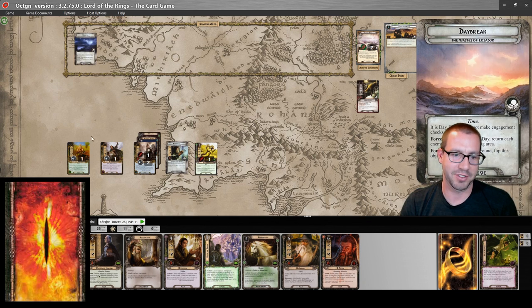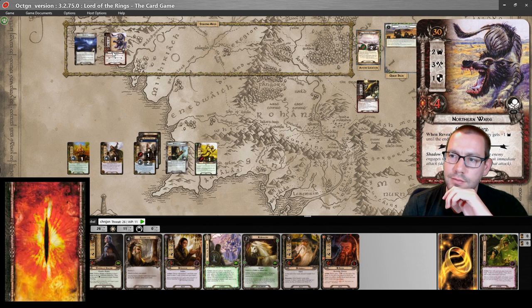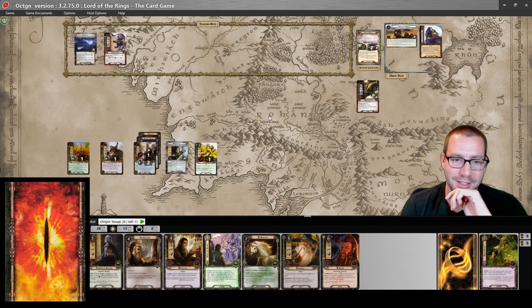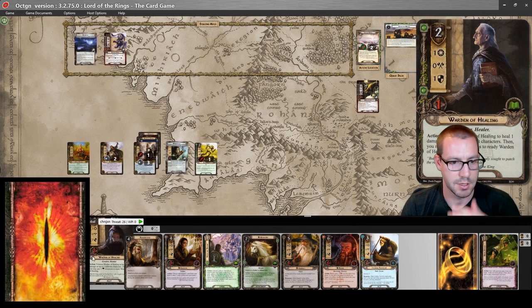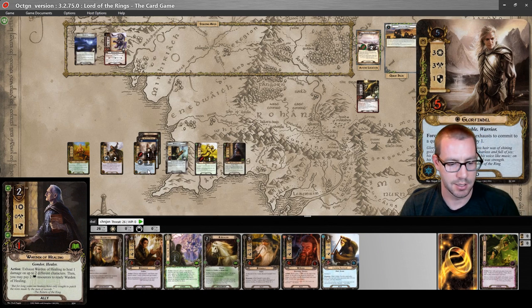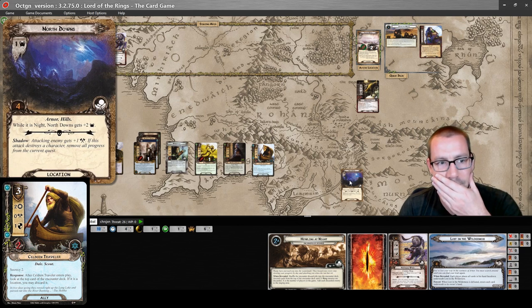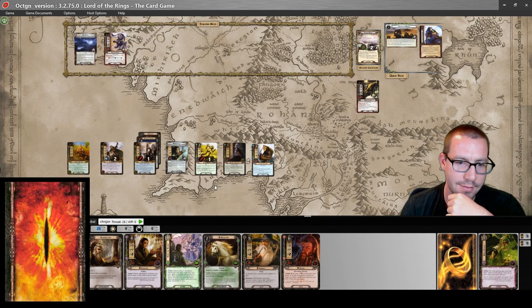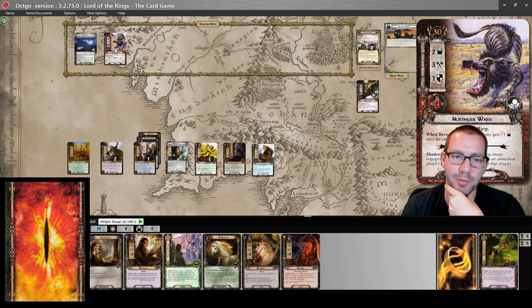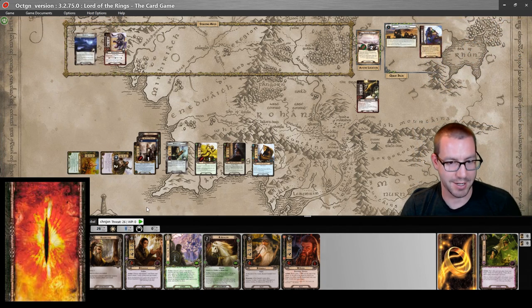Refresh — flip to nighttime, raise my threat, reveal an encounter card. It's another warg — not so bad. On to the next round. I'm going to play a Warden of Healing and a Kelduin Traveler, which allows me to look at the top card. It's a location, it's going to be three threat — that's fine, I have no problems with that. A three threat location is about to come out, which means we will be up against five. I want to make three progress. I'll just send my heroes — that is six willpower.